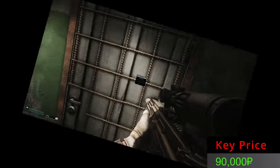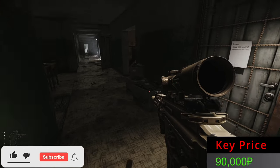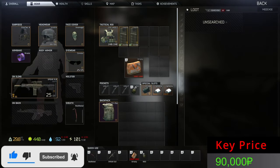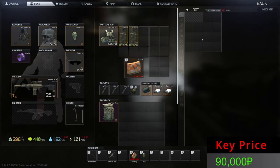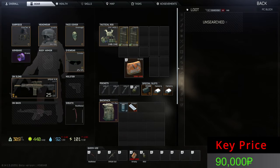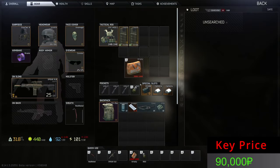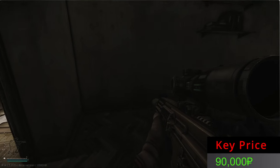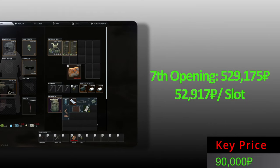Lucky number seven — can you bring me a mighty Ledex, GPU, or even a BTC? What do we have? Aqua and some energy drinks. The PC block gives us a Cord — not the GPU we wanted. But we have some USD and an Intel folder — that's very nice, and we hit the jackpot with the Intel folder on lucky number seven.